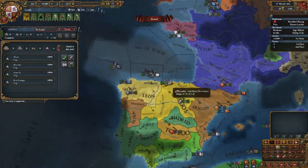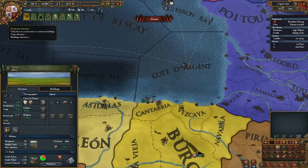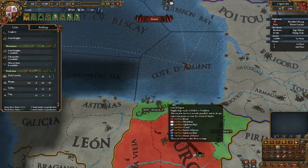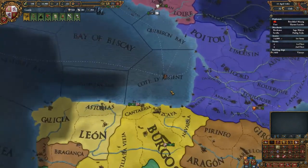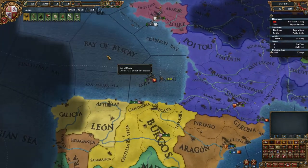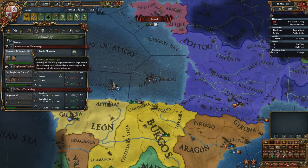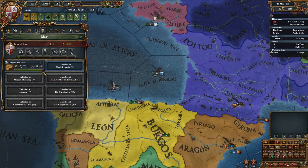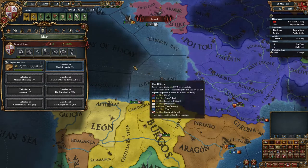We'll put the colonist on the cogs. Should we build one heavy ship? Let's build an early caravel — super expensive. That is diplomatic power. Let's go for it.